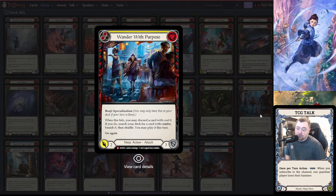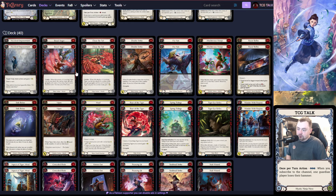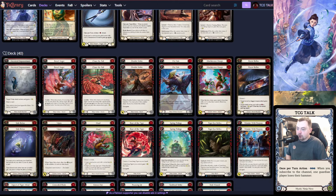Wander with Purpose is mostly just a two-go-again, three-block, which is premium in ninja. The fact they made this a three-block is so good. It does have a mini-Katsu trigger: when it hits you may discard a zero-cost card, then search your deck for a card with combo, banish it, shuffle, and you may play it this turn. This has good synergy with Chase the Tail or Breed Anger — if you can make two Crouching Tigers that turn, you can go get Chase the Tail or Breed Anger off Boots. Realistically though, you're mostly using it as a two-go-again three-block.